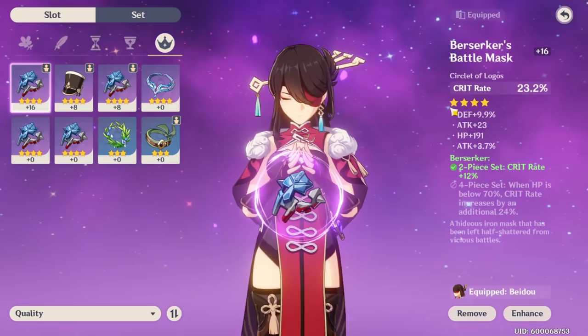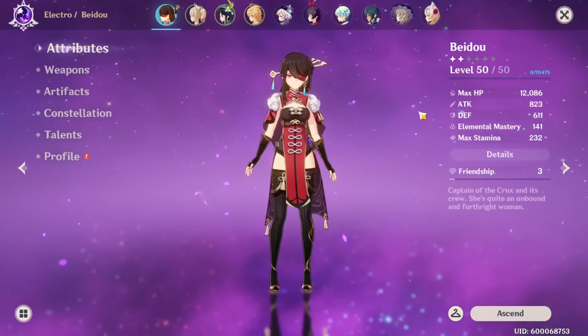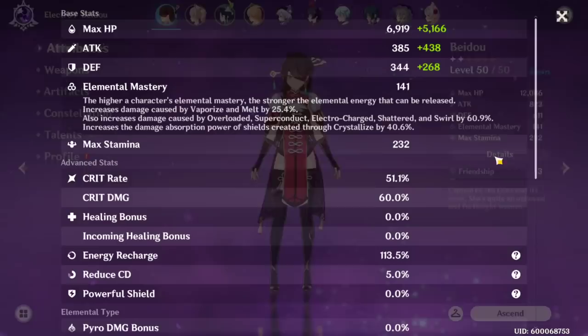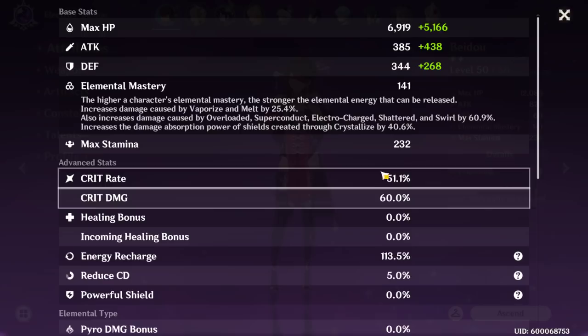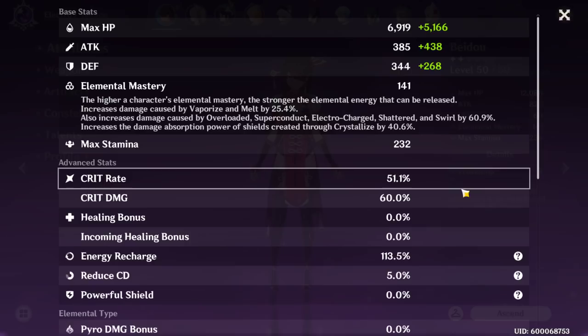The last piece — the headpiece — has crit rate as the main stat, which is getting my crits up, plus defense percent, attack base, attack percent, and HP base. I also have the two-piece for crit rate. Looking at her stats: she has 12,000 HP, over 800 attack stat, 600 defense which is really good, 141 elemental mastery. Her crit rate is 51% and her crit damage is 60% — everyone has a base of 50% crit damage, but I have a 10% crit damage piece on one of my artifacts. So 50% of the time she is going to crit, which means roughly every other attack.